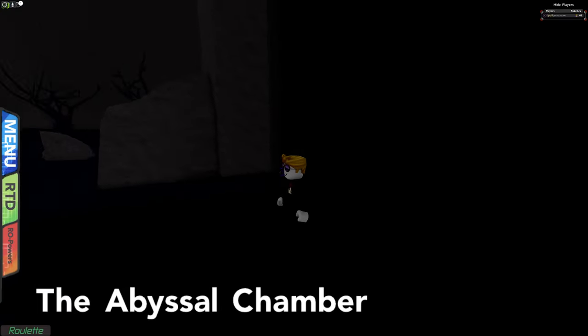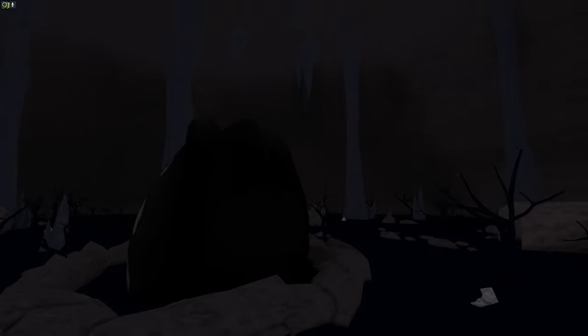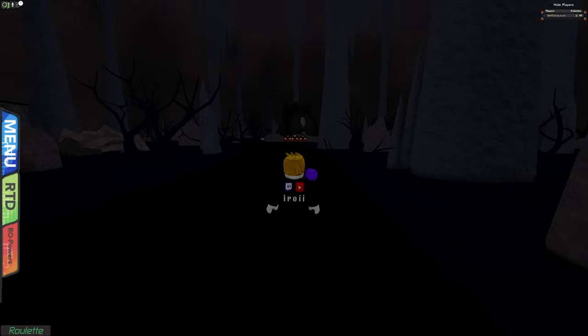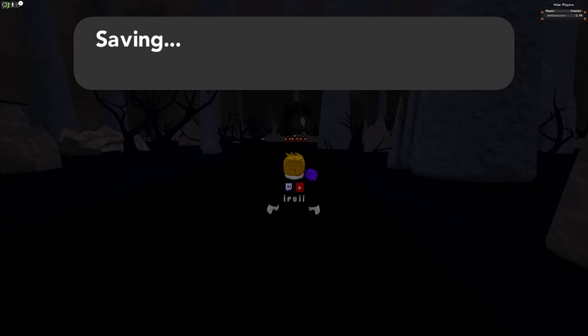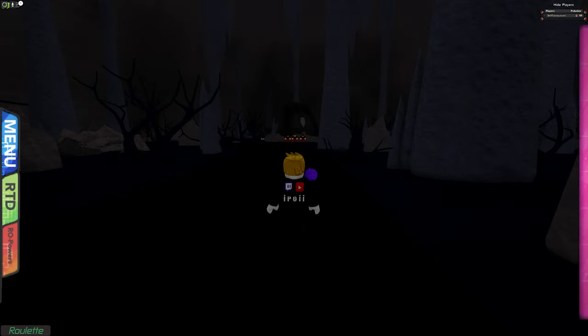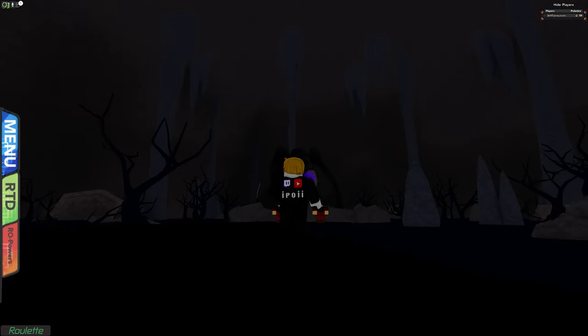Then we go over these rocks into the waterfall and we will find an entrance here — that's an interesting place to hide it, even though it seems quite random. We reach the Abyssal Chamber and we can already see Team Eclipse in front of a giant egg. Let me save. Do we have autosave? Yes, so let's turn it off, and then we go in here and come closer to it.